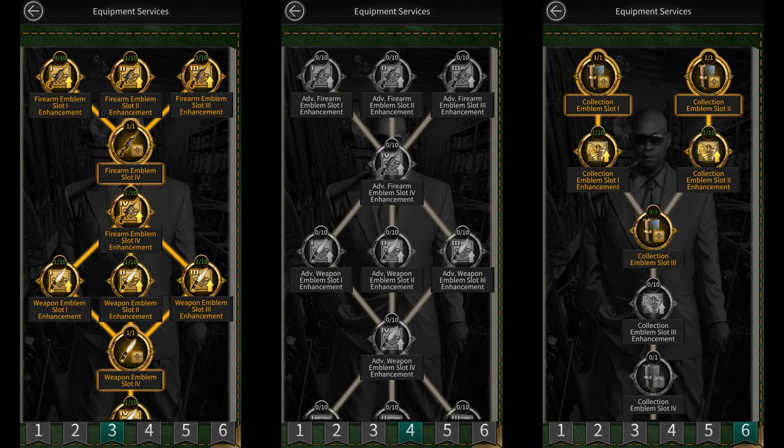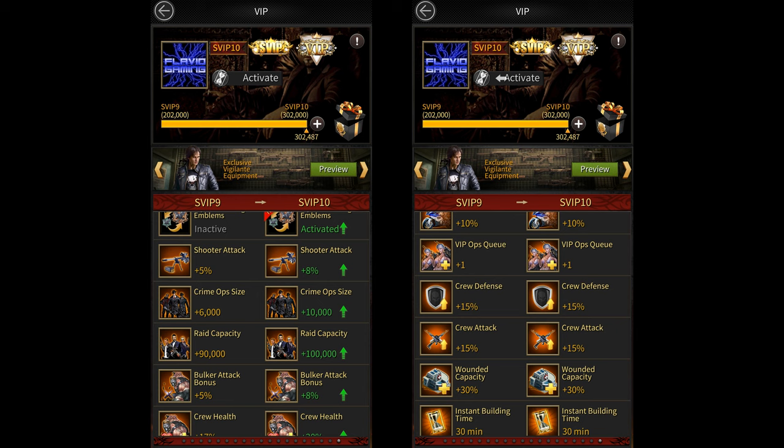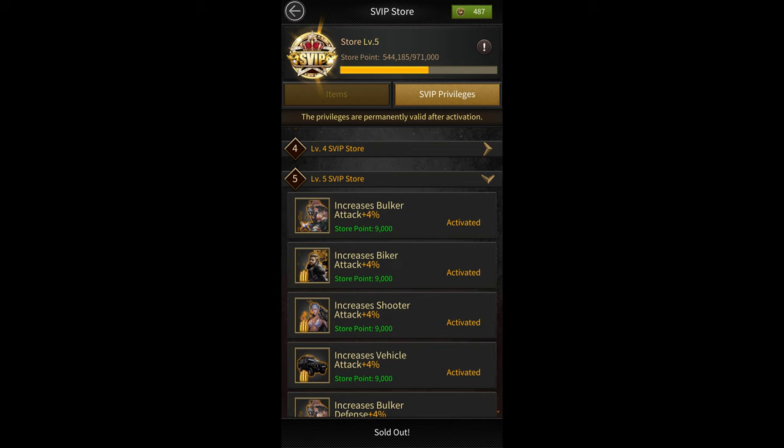So after you add all of these buffs up the total comes up to 565% shooter attack. Then you have the SVIP 10 buff that gives you 23% shooter attack. The SVIP store can give you up to 60% shooter attack because you get 4% per level and there are 15 SVIP store levels.